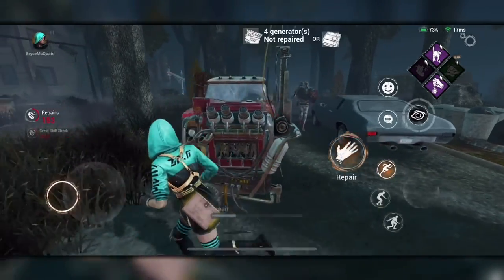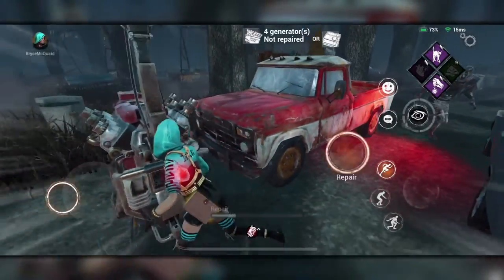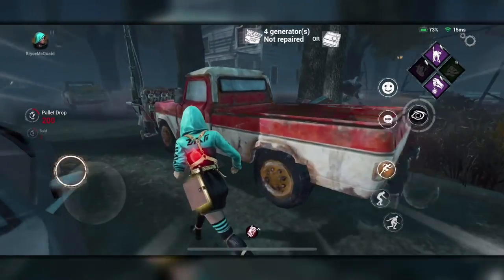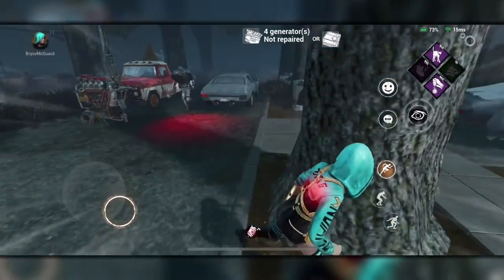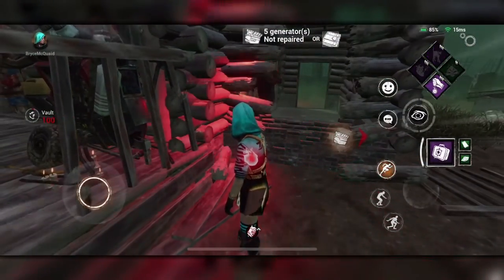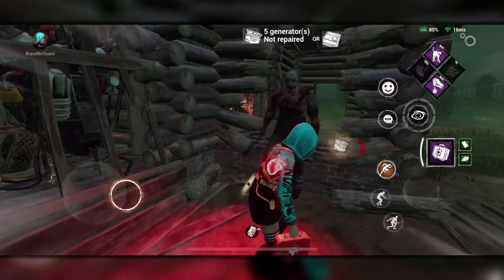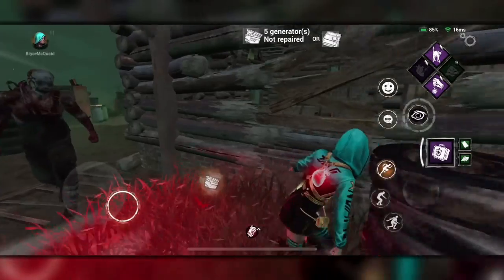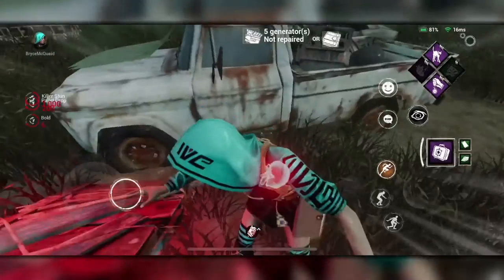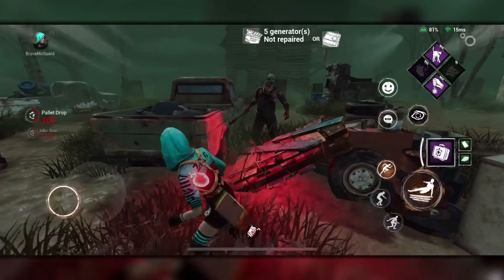If you do get caught, don't panic. Killers are faster than survivors, but you still have a chance to escape by using the various objects around the map. The two best tools you can use to run from the killer are vaults and pallets. Vaults are window-like structures that allow survivors to quickly jump over them to escape the killer — killers can also move through these windows, but at a much slower rate. Pallets are large pieces of wood that survivors can throw behind them to block the killer's path, and if the killer is close enough, it can also be used to stun them.